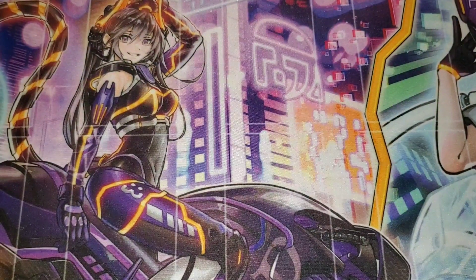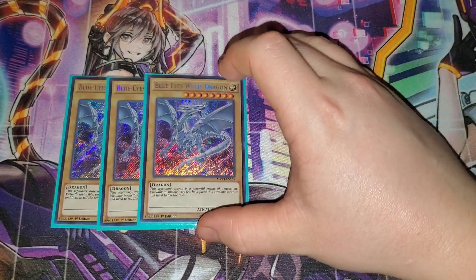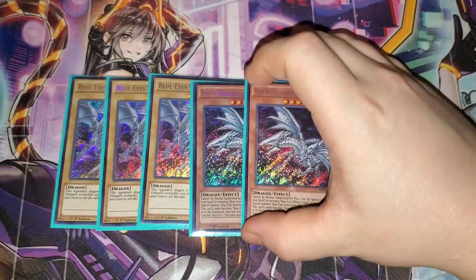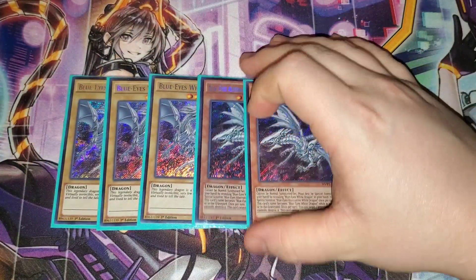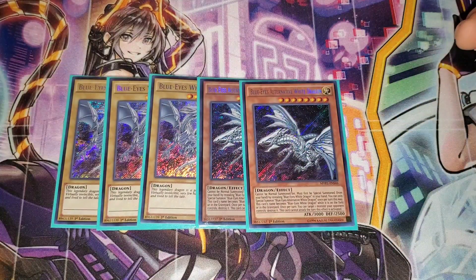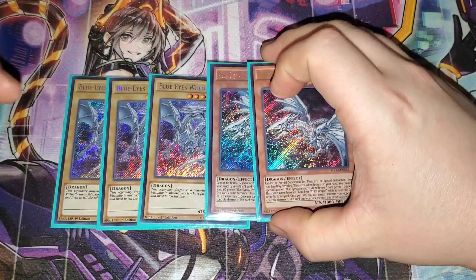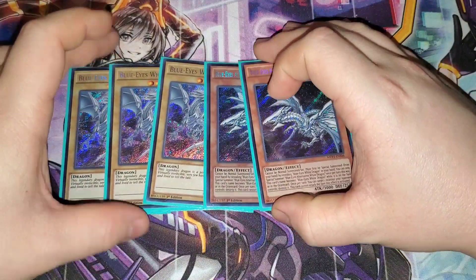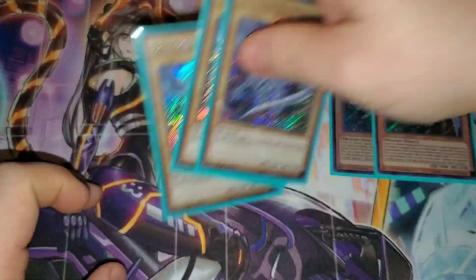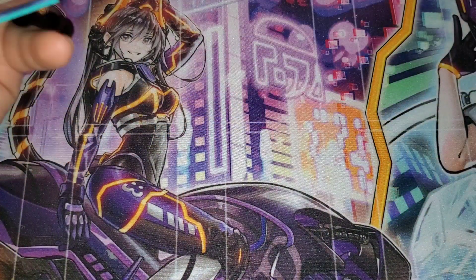While Draco Overload is face up on the field, Fusion, Synchro, Link, and XYZ monster effects are negated, so he's basically a walking floodgate for extra deck monsters — especially useful if you need to stall for time to get that kill. For the Blue Eyes lineup, we run three Blue Eyes White Dragon and two Blue Eyes Alternative White Dragon as our pseudo Blue Eyes engine. I wanted to run Abyss Eyes but it was too bricky even for a Blue Eyes deck in this build, so I kept it simple with the standard lineup.